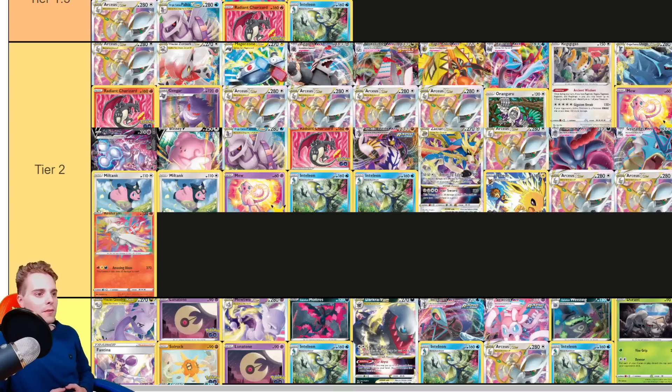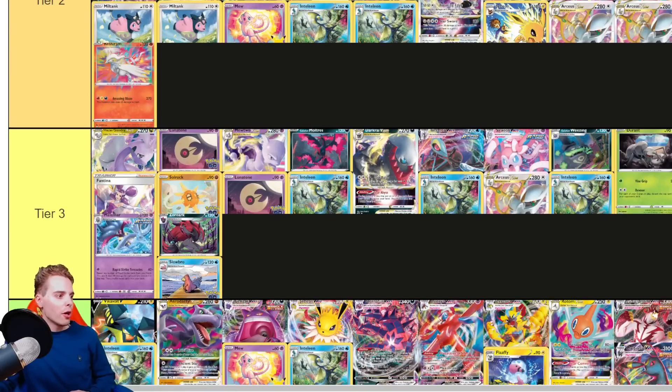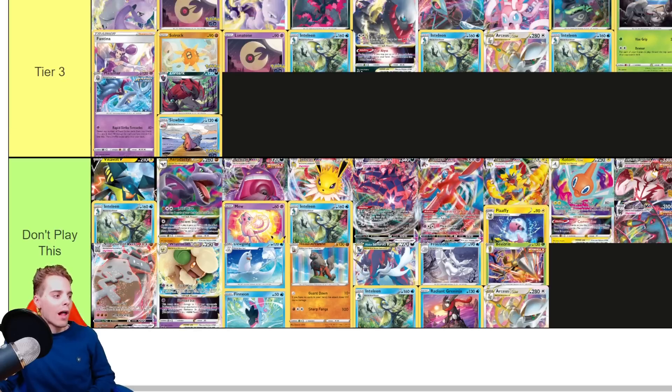New contenders in Tier 2 are Hisuian Zoroark VSTAR and Kyurem VMAX. Also, Zacian VSTAR looks pretty interesting to test out. In Tier 3, if you are a believer, you can try out Durant or maybe Goodra as well. All the other decks I see here are very rogue — they might be picked up by certain people and certain deck lists might get created to push them into Tier 3 or Tier 2. But for now, I probably wouldn't advise anybody to play these because you're not going to be performing too well with them.